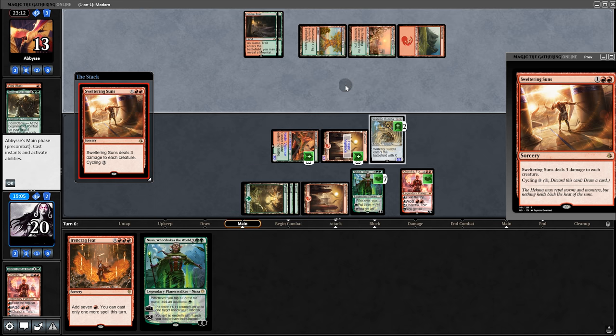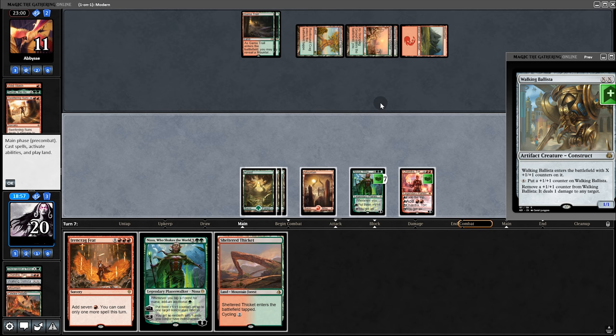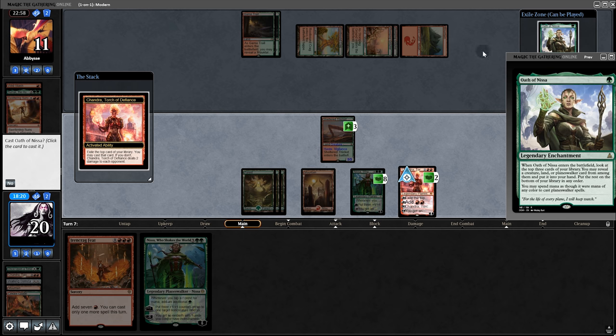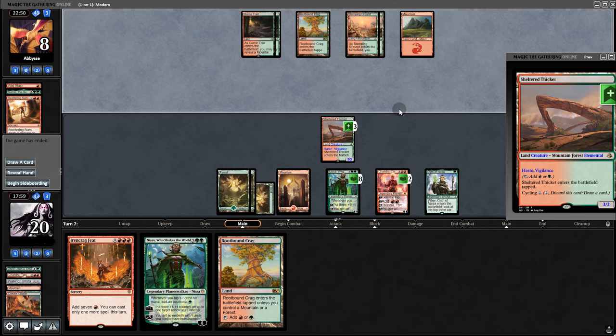Sweltering Suns — three damage to all creatures. We're losing two of our lands, but I think we'll be just fine. Play the thicket, untap with Nissa, then activate Chandra to see what's on top. Open Nissa — just didn't land. Swing for three, they're at eight. Back to them, and it seems our opponent has had enough because there's the concede.